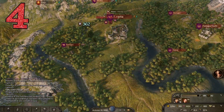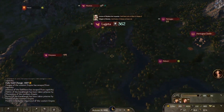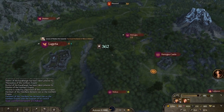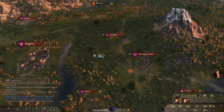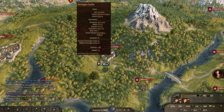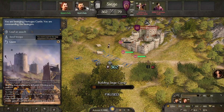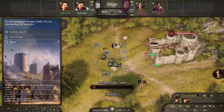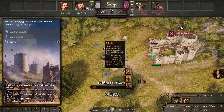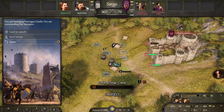Tip number four is about sieging a castle. When sieging a castle you can actually make a few different siege weapons, but the game doesn't go into great depth explaining what these siege weapons do, so let's have a chat about them. First of all we have the ballista. These are the fastest to make and they will shoot down the castle's catapults and whatever they happen to have there. Building multiple of these to take out those catapults is a really good idea.